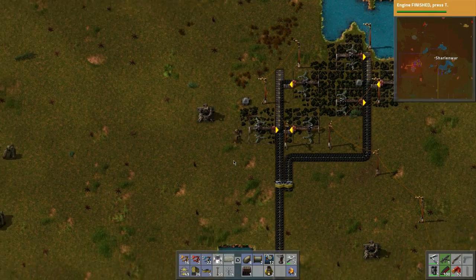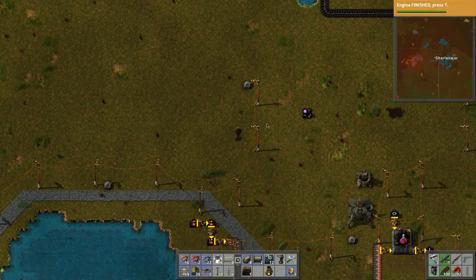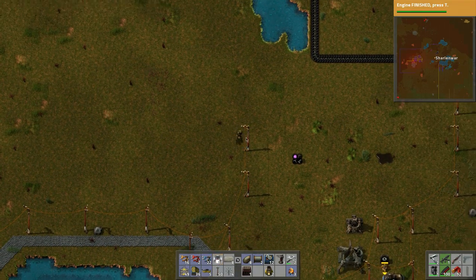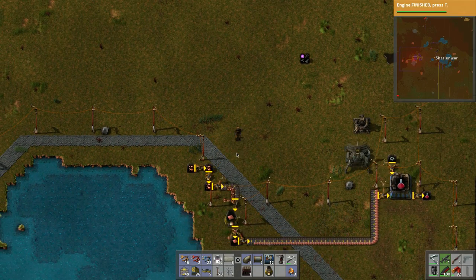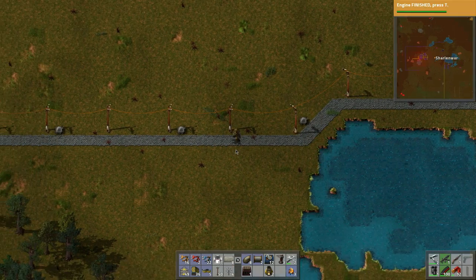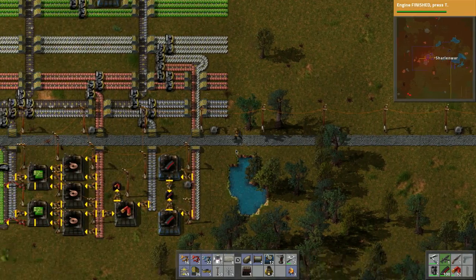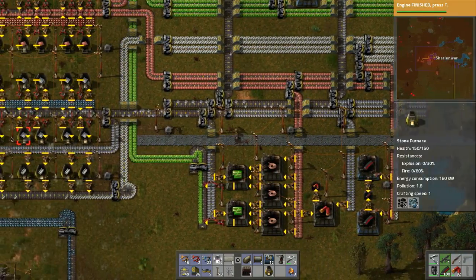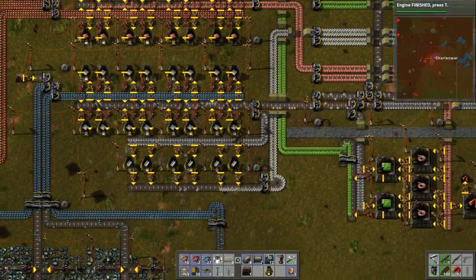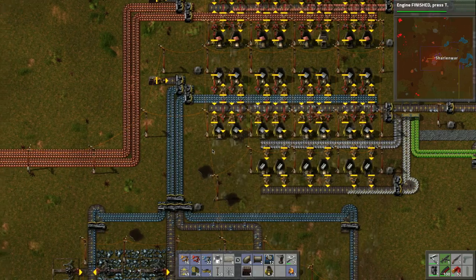There we go, cool. Tore that up. We don't need this light probably. Trimming it up — good, good. Now these all could potentially be converted to steel furnaces.